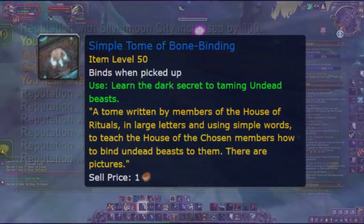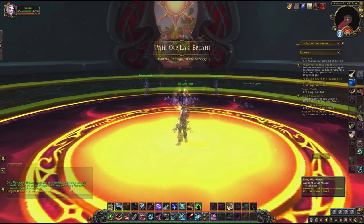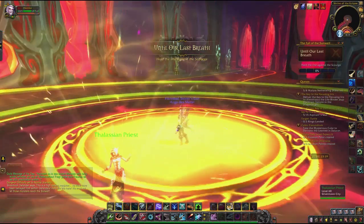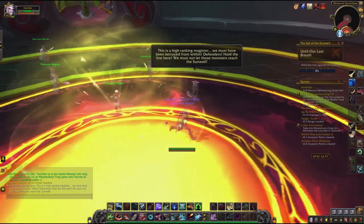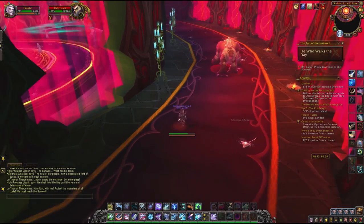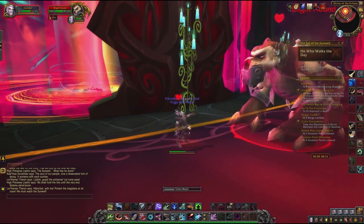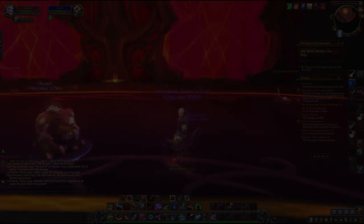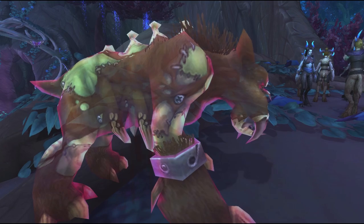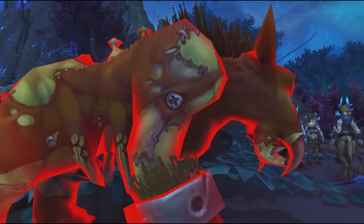The Tome of the Undead taming is required to tame undead beasts — you get this from killing NPCs in Maldraxxus. After that, you need to do the Blood Elf heritage armor questline, which starts in Orgrimmar. If you already did this, don't worry — you can do it again with party sync. At the final part of the quest chain you get sent into the Sunwell, and there you can find and simply tame these creatures. There are also some special effects to this pet: when you call or dismiss it, instead of just appearing or disappearing, it has this purplish glowy effect that spawns it in. The same happens when it dies and you revive it.